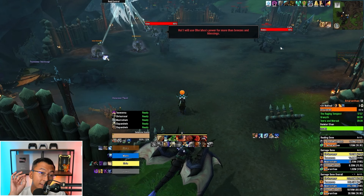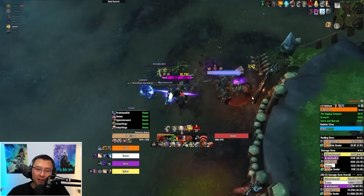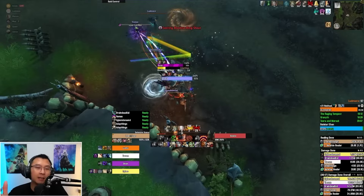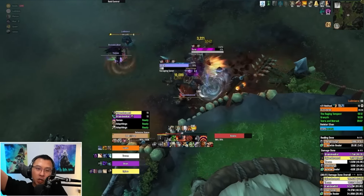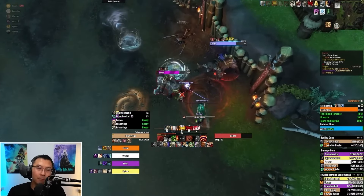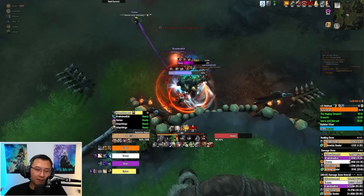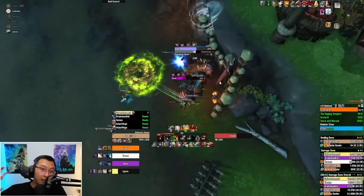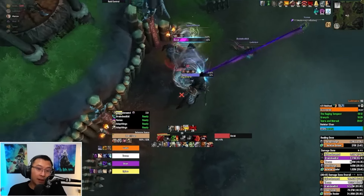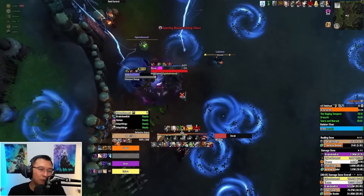If Blizzard fixes this skip or you don't have anyone to do it, there's a more efficient way to handle Batak and Bellara. As a tank, you can always bait Bellara's charge into the pillars. Bellara always charges the person closest to his hitbox, so as a tank I station myself closest to Bellara. When the charge goes out, I simply sidestep — he charges the wall and we get maximum melee uptime. Any player standing near Bellara can also bait this.